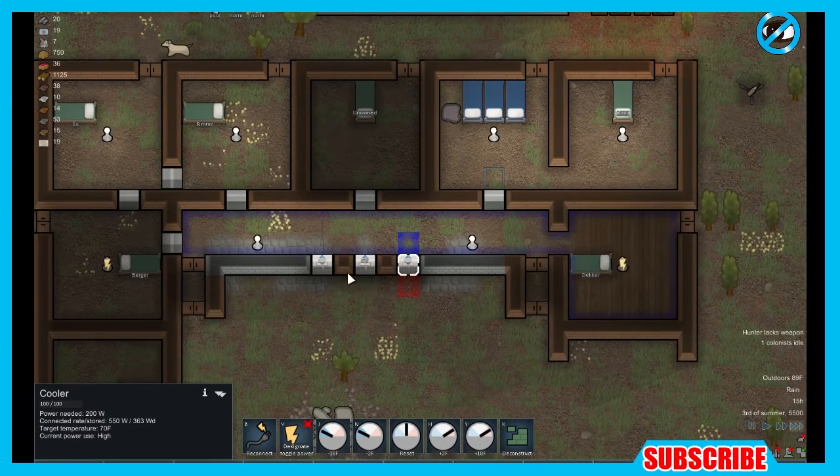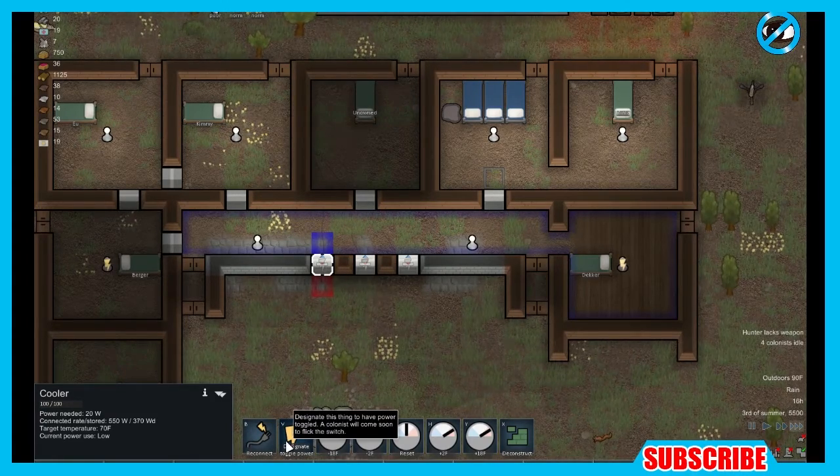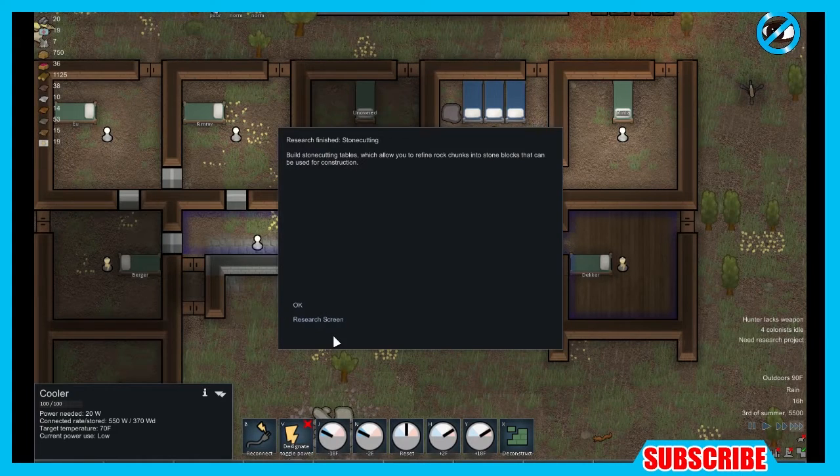You can't see me here today, back again. You already know what it is. RimWorld Alpha 13, the colony builder simulator by Titan and Sylvester. Yes, man, we are back.